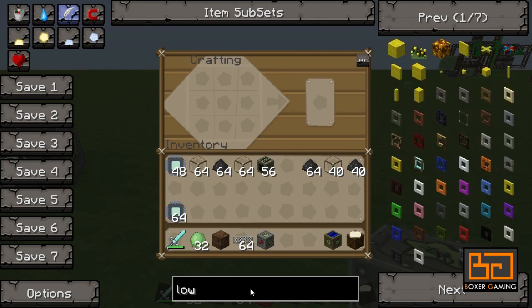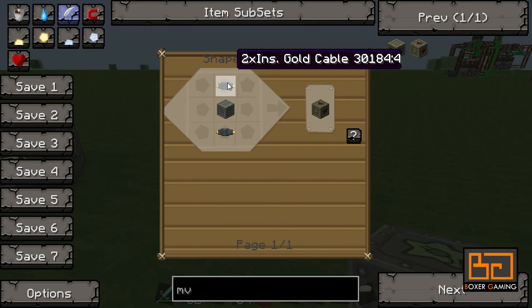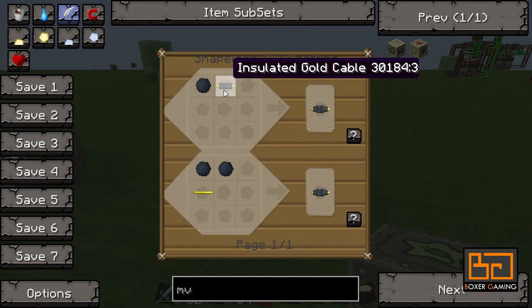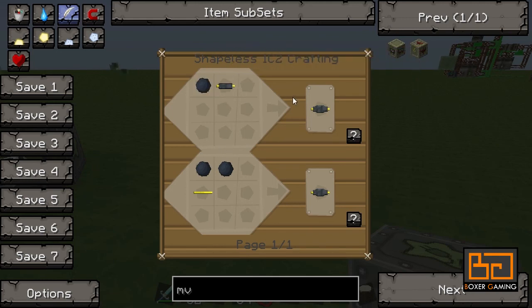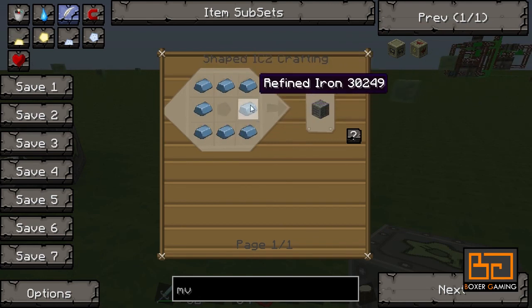To go up from there, take your low voltage solar array — you need eight of them again in a hollow square — and this time you need a medium voltage transformer in the middle. You make that with gold cable and insulated gold cable. Take some gold cable and add rubber to it: the first time it makes insulated gold cable, then with another rubber it makes two times insulated gold cable. You also need a machine block, which is eight refined iron in a hollow square.